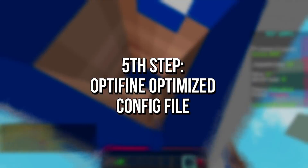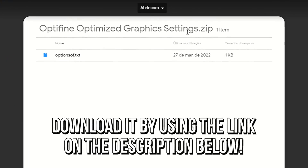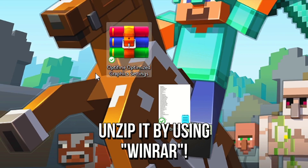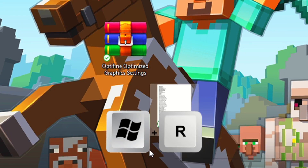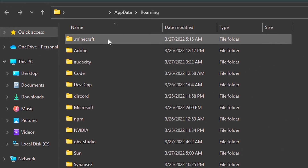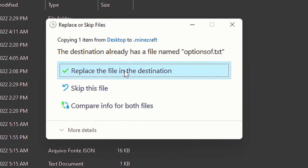In the fifth step, you're going to add and optimize the config file into the installation folder of your Minecraft. First, download the file to optimize the graphic settings by using the link in the description below. After that, unzip the file to your desktop by using WinRAR. Then copy the file Options-OF, and press Windows+R on your keyboard. In the field Open, type %AppData% and then click on OK. Now open the folder .minecraft. And lastly, paste the file into this folder, and click on Replace the file in the destination.